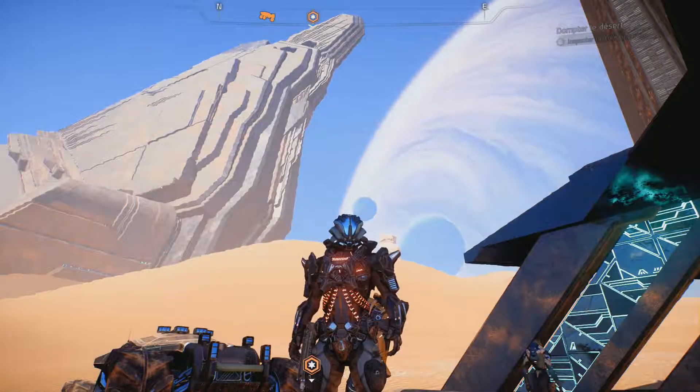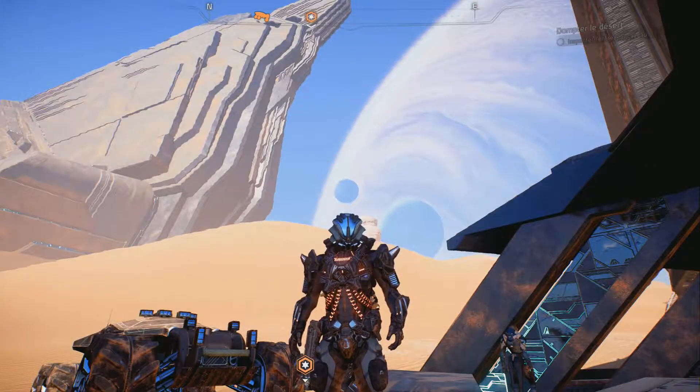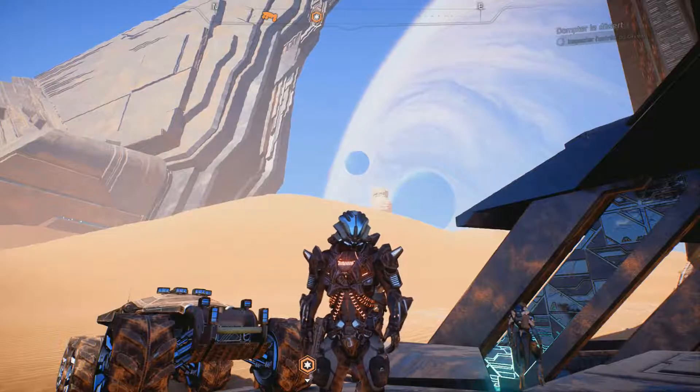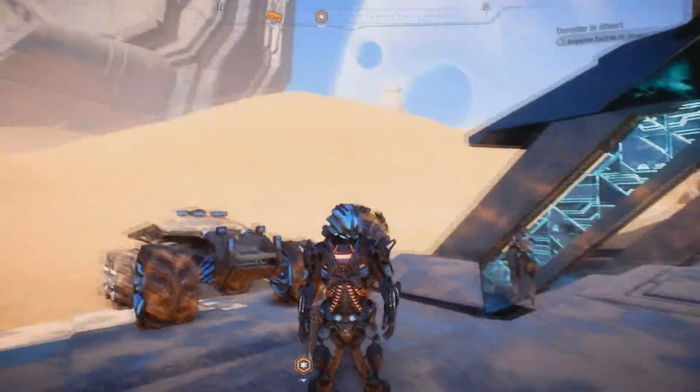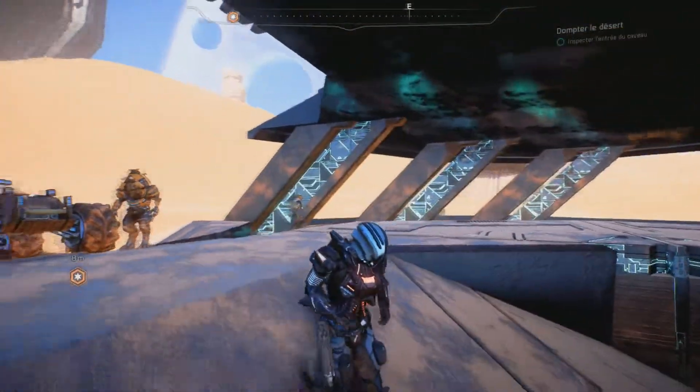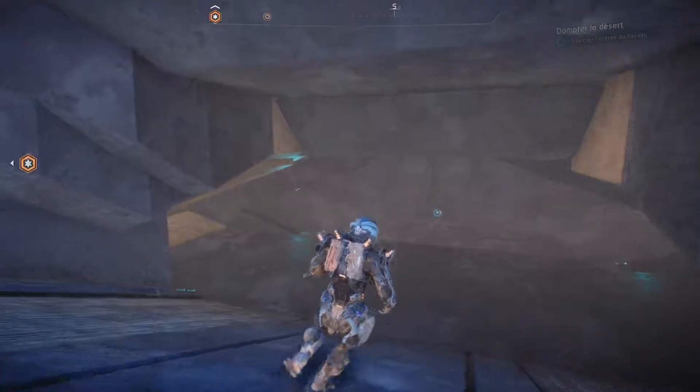Hello, it's Warik from Wakanda Gaming. Welcome back to Mass Effect for this new episode, always on Elaaden. We had activated the monolith last time, and now facing the cave, we are going to take care of it, which will allow us to improve the temperature conditions on this planet.